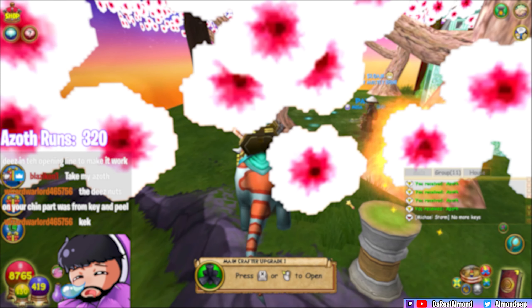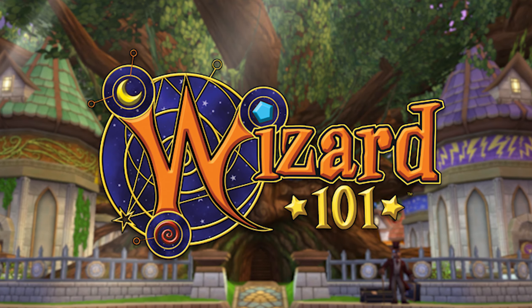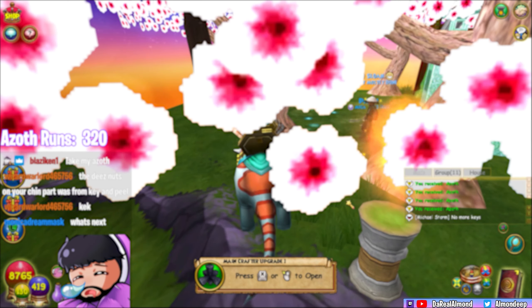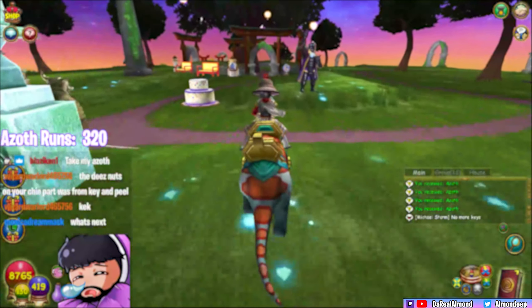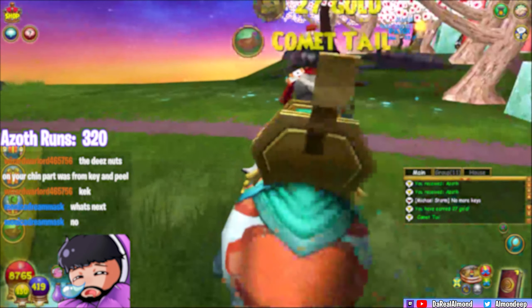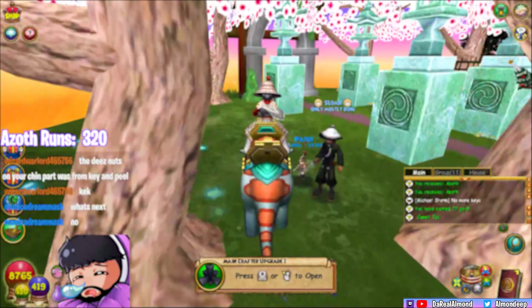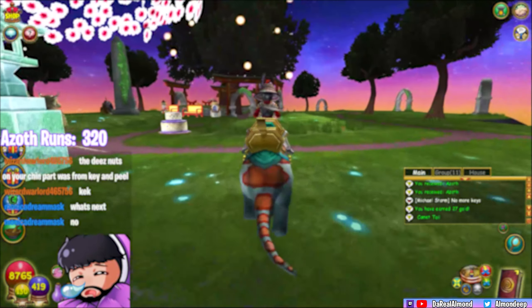Hi, what's going on guys, it's Almond, welcome back to another Wizard 101 video. In this video I'm going to open the Professor Horde Pack because it's recently been updated with better gear and better stats. Currently it's updated to level 150, and a lot of people have been hyping this pack up due to test realm — in test realm the cards it gave were really good and a lot of people had their eyes on this pack, so I thought I'd give it a chance.